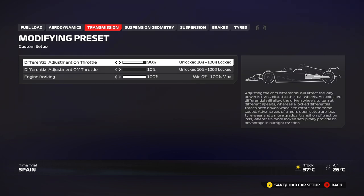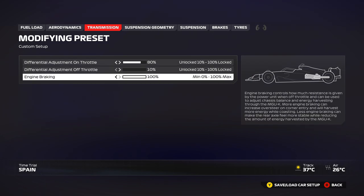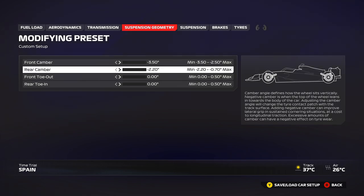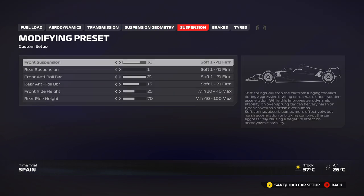80 or 90 throttle is a safe choice; go as low as 70 if you need to. 40 off-throttle for qualifying, up to 20 or 25 in the race. Keep engine braking at 100 — it helps recover more ERS. Suspension geometry is the same as usual: all minimum. It's the fastest way to set up the car 99.9% of the time.